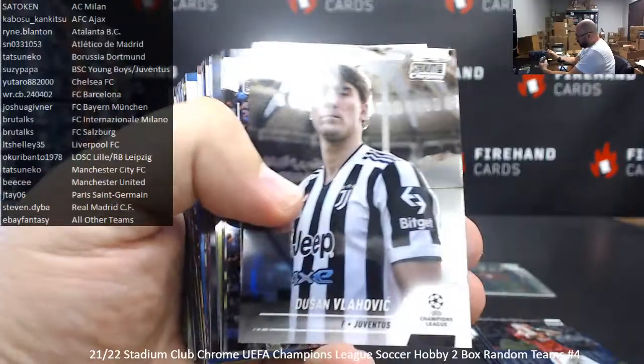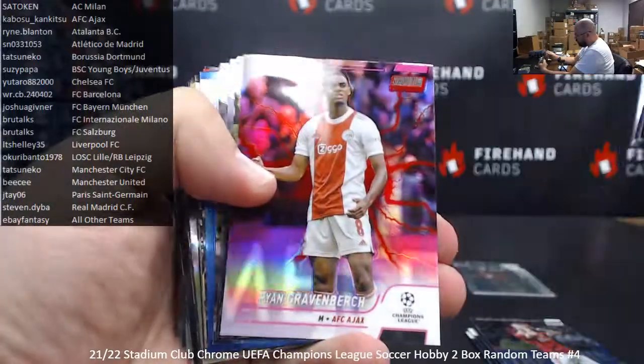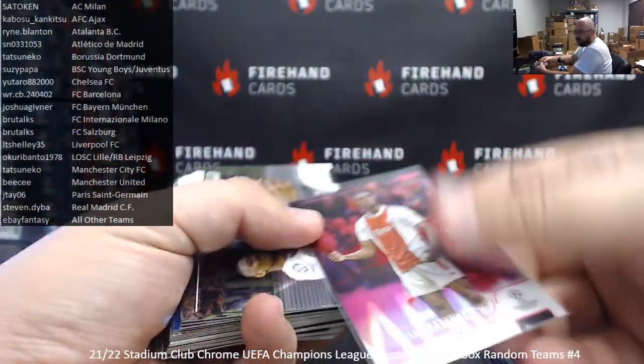Pirlo, Morton, Nakuku, Vlahovic, Pesina, Mount, Messi, Vinny, Goncalves, Grealish, Moreno. Your pink and red electric is Ryan Gravenberg for Ajax — not numbered, they come one per box. Ajax goes to Kabosu.